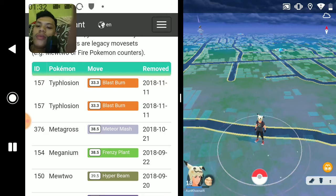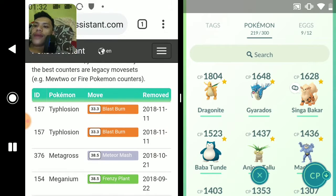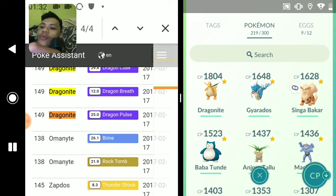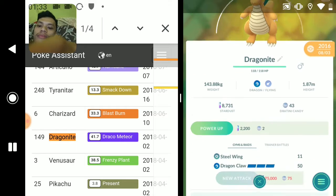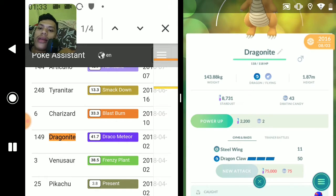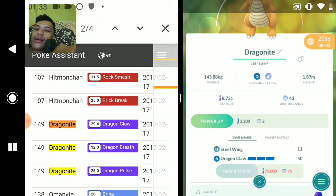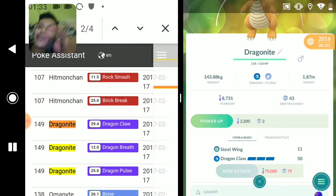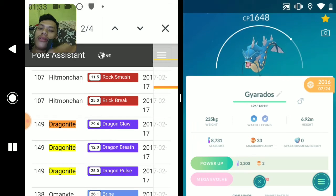Let me open my Pokemon list. As you guys can see, this is the max CP Dragonite. The legacy move for Dragonite is Draco Meteor. Let's see if my Dragonite has Draco Meteor - it's Dragon Claw and Steel Wing. Another legacy move from 2017 is Dragon Claw - I've got Dragon Claw and Steel Wing, so my Dragonite is the legacy Dragonite!